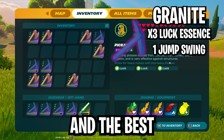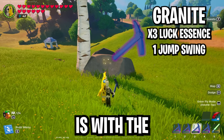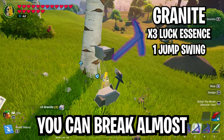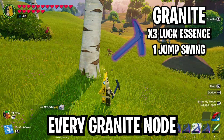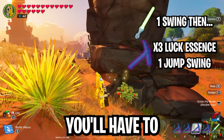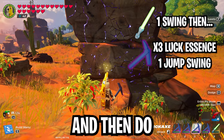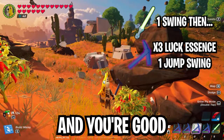First up is granite, and the best combination is a triple luck pickaxe. With the jump attack, you can break almost every granite node in one hit. However, if it's one of the bigger rock structures, you'll have to hit it twice — or you can hit it once with the lightsaber first and then do one jump attack with the pickaxe.